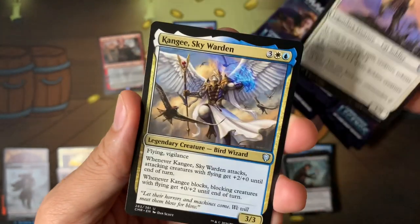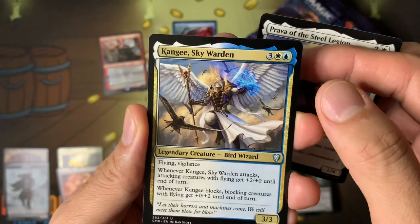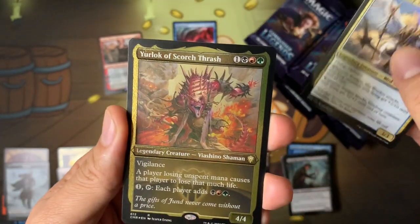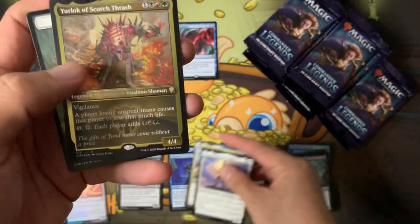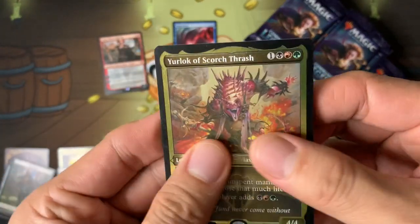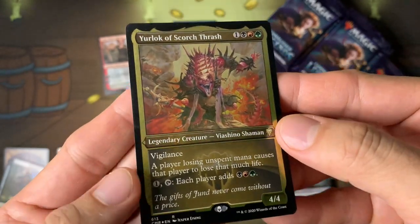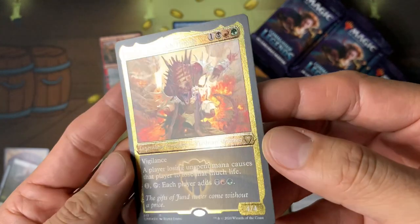Prava of the Steel Legion. Oh my god — this is one of the cards we wanted! Yurlok — and not just Yurlok, it's the etched foil version! That's why I wanted to buy the collector boosters to get the etched foils, but we actually got the one we wanted.